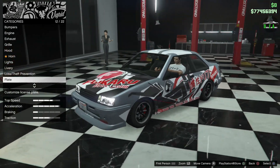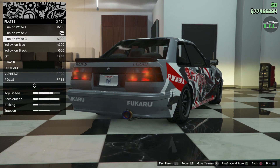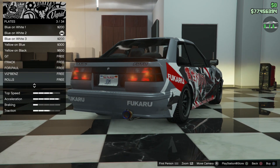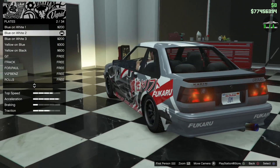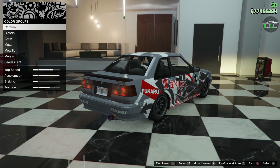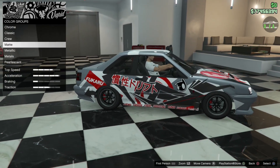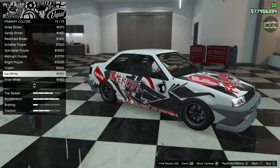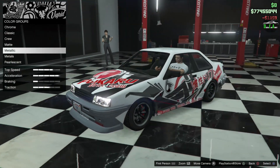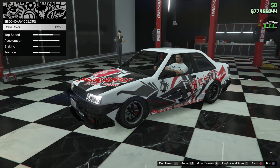For the plate, I already have my JDM plate on there and I want to keep it white — kind of like the Japanese plates that are white. For the respray, we're going to do metallic white on the primary, and then crew black on the secondary — nice combination.